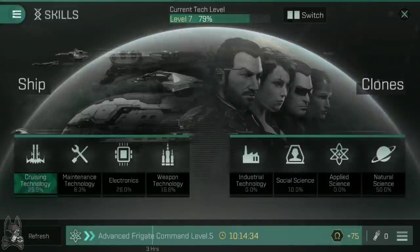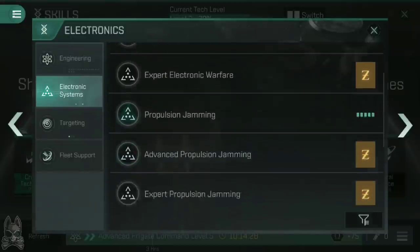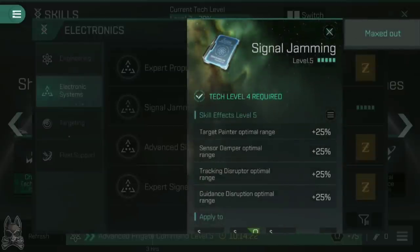Speaking of getting your damps working as best as possible, there is a skill for that, found under Electronics > Electronic Systems. Scrolling down to the signal jamming skills: Signal Jamming at level 5 will increase your sensor dampener optimal range by 25%. So for the Mark III with its 20.5 kilometer optimal range, with Signal Jamming trained to 5, that increases to just over 25 kilometers optimal range.